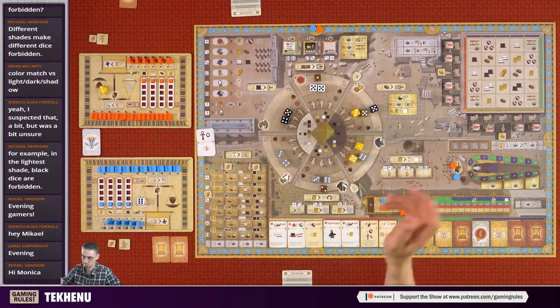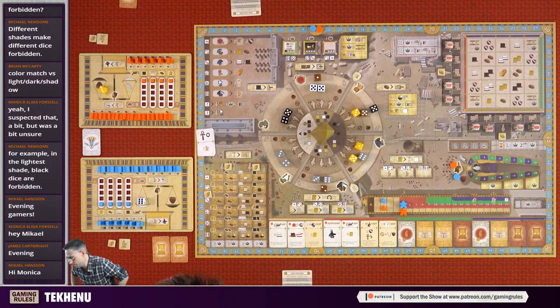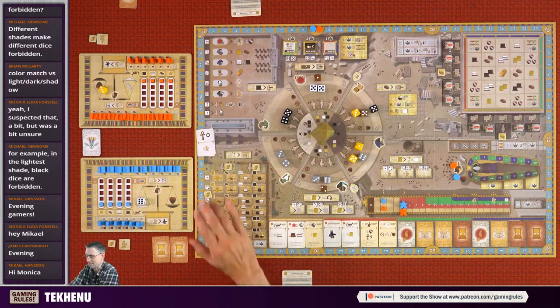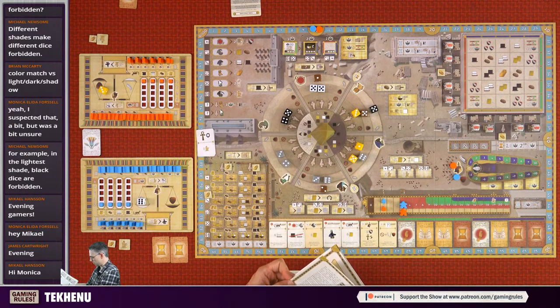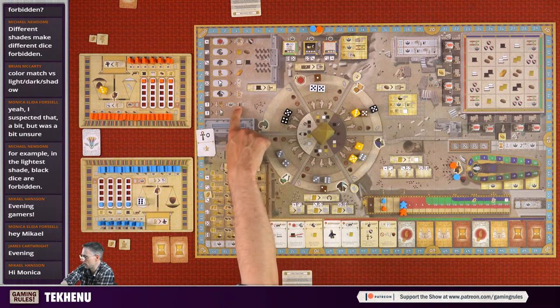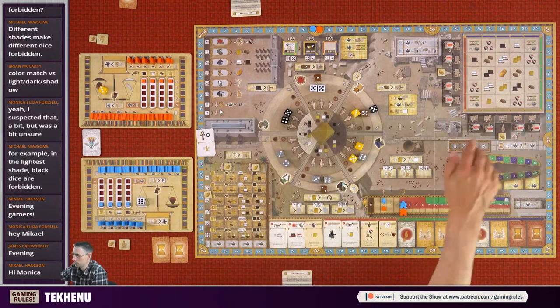Your other option is to build the statue to honor the people - you can build it in the temple complex spaces. There's a gold on one space so if you build there you get the gold - gold is quite rare. Statues in the temple complex give you a bonus during scoring. Any questions about building statues? There isn't a repeated benefit to building a statue for the people - it scores during the two scoring phases, not in the same ongoing way as a god statue.